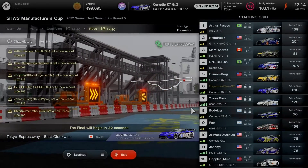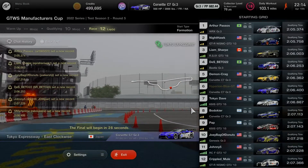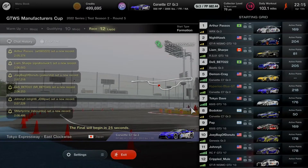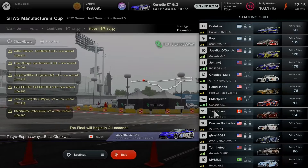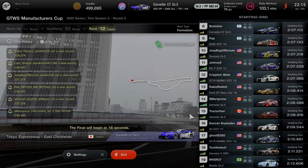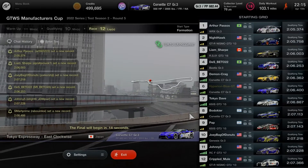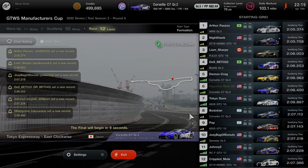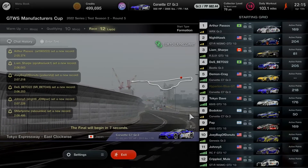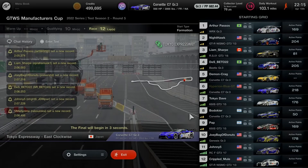Okay viewers, time to exercise caution — round 5 is going to be very challenging on Tokyo Expressway East Clockwise. We've got 19 drivers on board with about 20 seconds to go, so make sure to check your options. We'll be doing a single lap without a pit stop. The fuel map will also need to be managed carefully. Three seconds — let's get the show on the road.